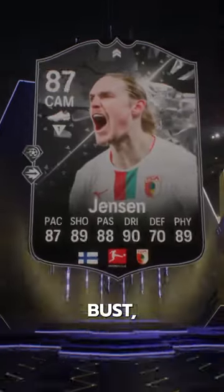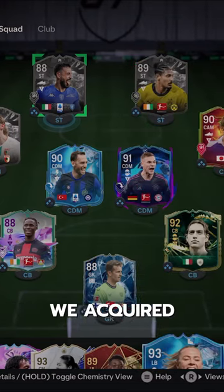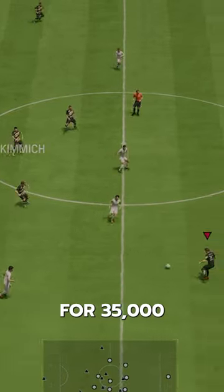Welcome to Baller or Bust, where we test FIFA cards so you don't have to. We've got Showdown Jensen — we acquired Jensen via SBC for 35,000 coins.